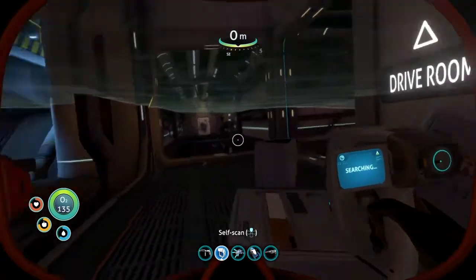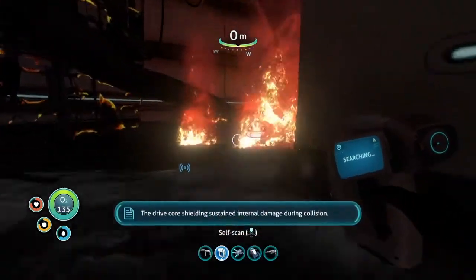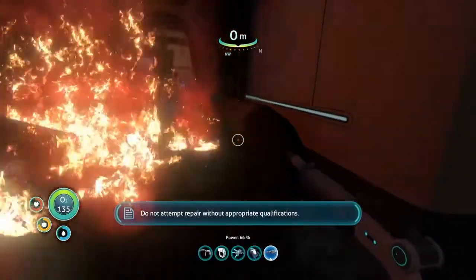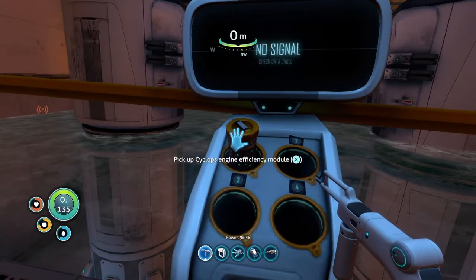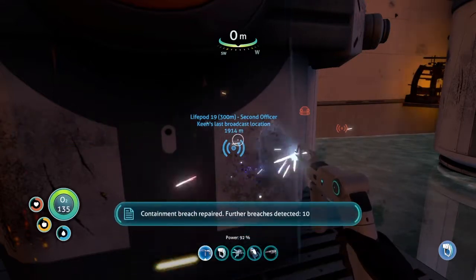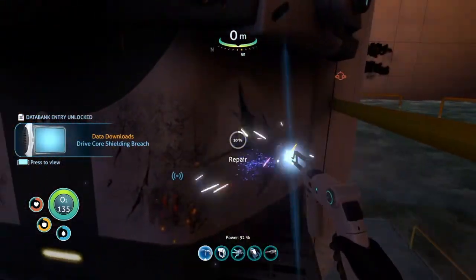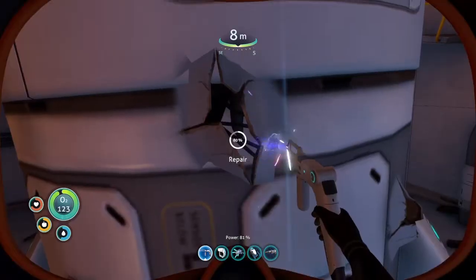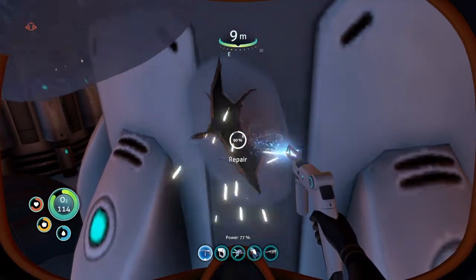The drive portion ending. Do not attempt repair without appropriate qualifications. Yeah, I got a repair tool, let's go. And over here we have a Cyclops energy efficiency module. I'm going to repair all this and then I'll meet you when I'm done. I'm kind of wondering, what does this even do? Why am I repairing this? And what is that?